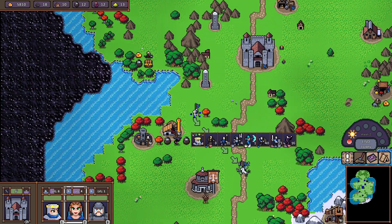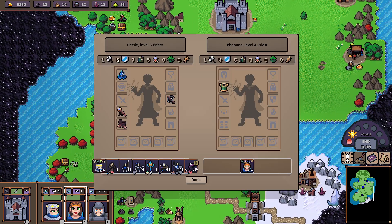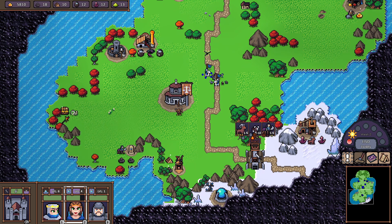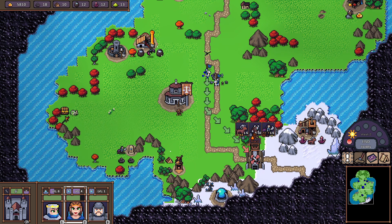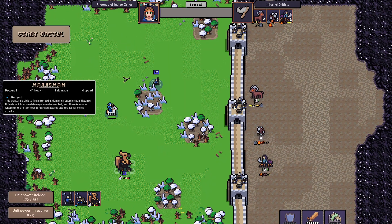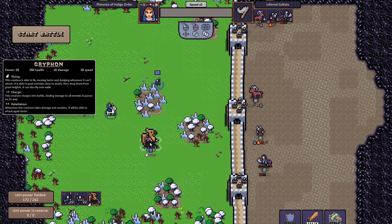I might be able to just obliterate my enemy on the second week — I'm not yet sure. Let's see if we can break through this barrier. We might not be able to because there's a wall here, so that's not easy.